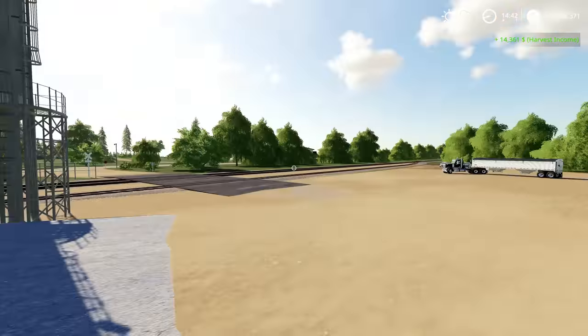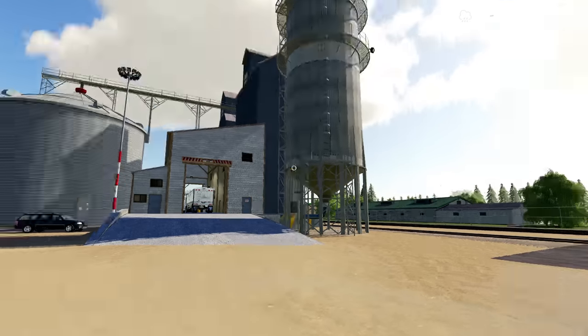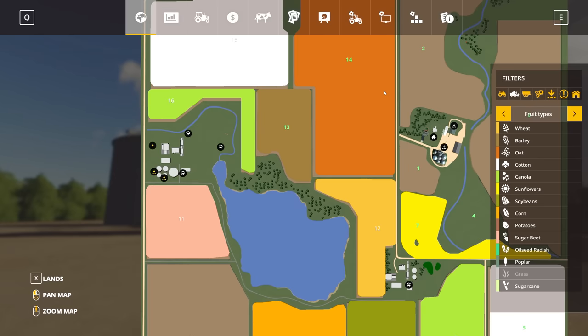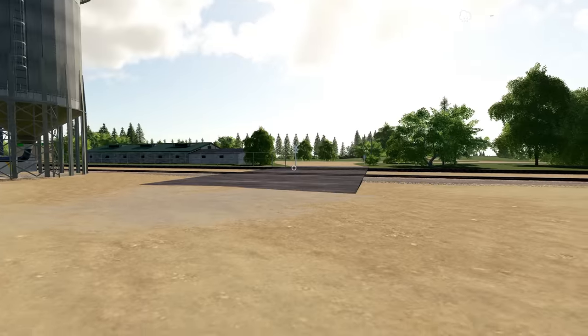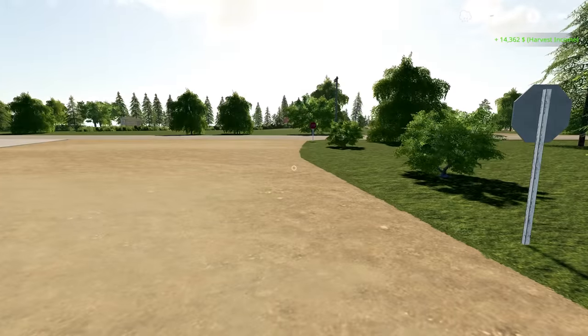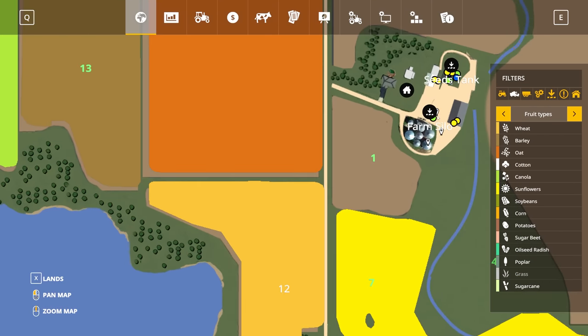Auto Drive is working well for selling to the Lowry CHS here, which is the sell point that is off of the map. I'm not gonna demo the other sell point as that's a fairly normal setup and should work fine. Let's jump back to the farm and grab that other truck and talk about Course Play.